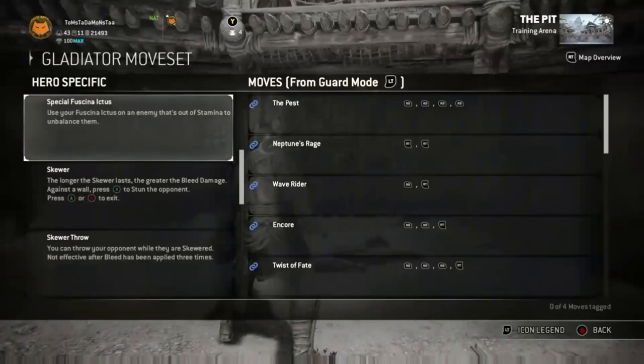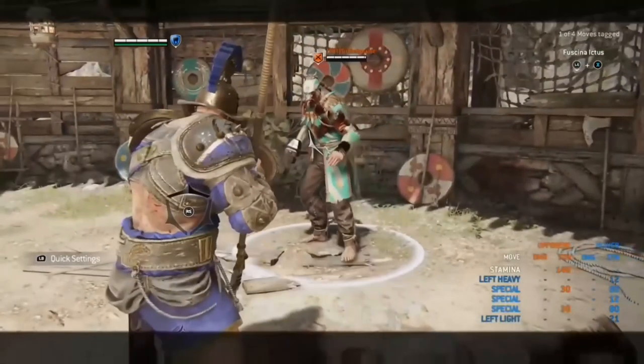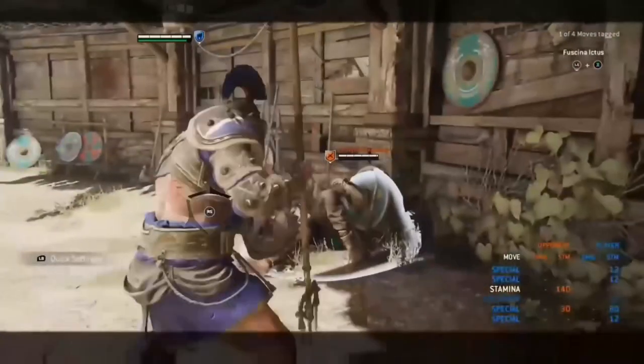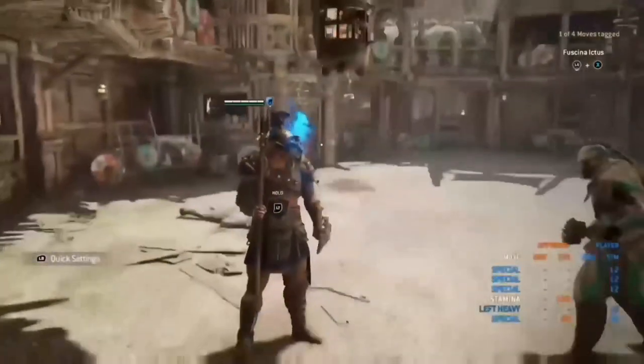Next up is a special move — I think it's latin — but that's just your toe poke. You can use your toe poke on an out-of-stamina opponent to unbalance him, which means he'll fall over. As you see in the clip, it connects, it is unblockable, and it does down them. A lot of people do expect this from a gladiator when they are out of stamina, so keep that in mind.